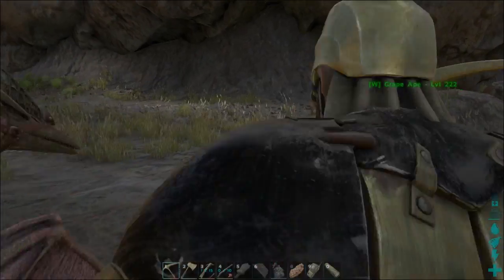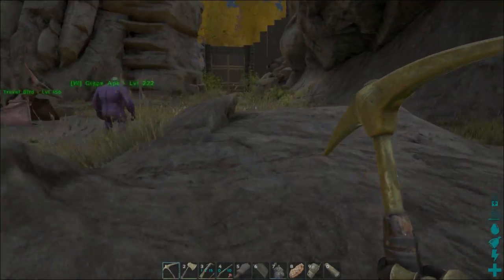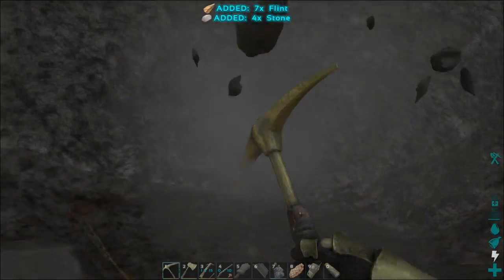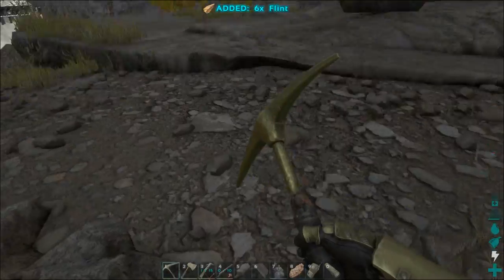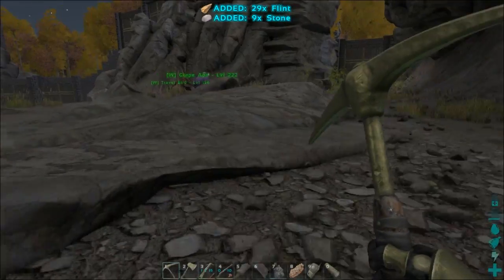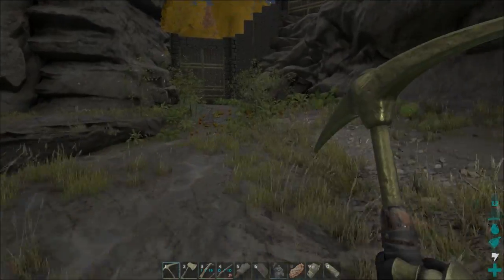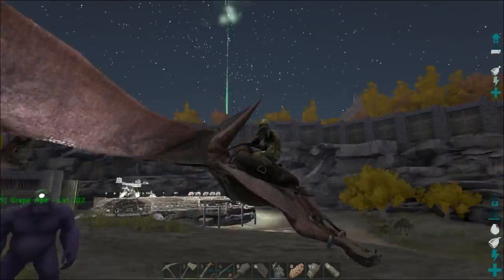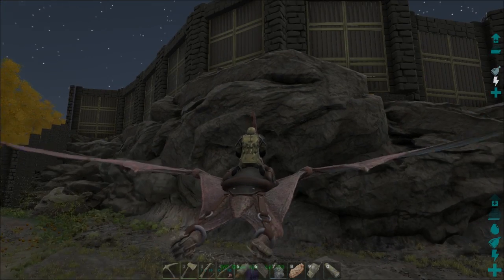I'm looking at it and one thing that's gonna be really, really annoying is this annoying little rock. I wish there was some way to completely flatten out land, but at least this one's destroyable — and that'll make it a little bit nicer in here. Either way, I'm thinking maybe we'll do like a multi-floor sort of thing. If I float around real quick, we'll just make like a multi-floor sort of dealio — maybe two or three floors high.